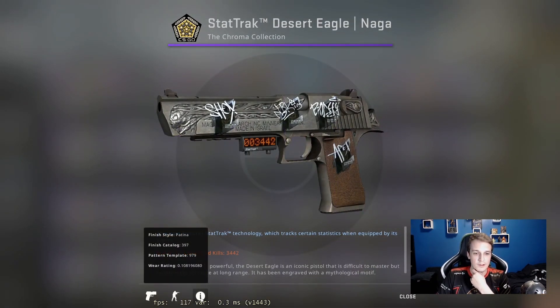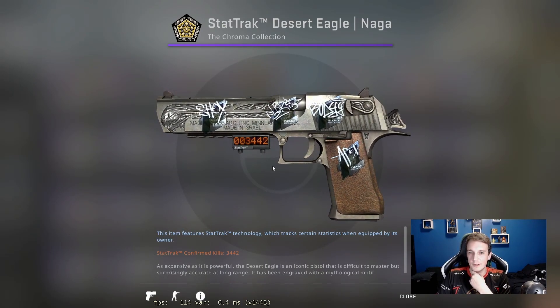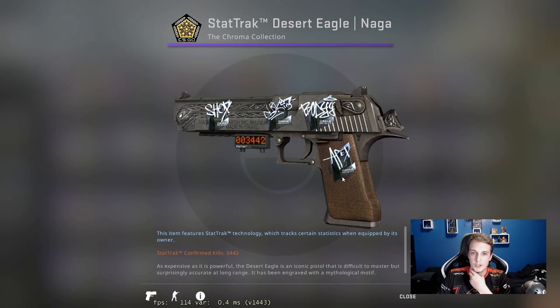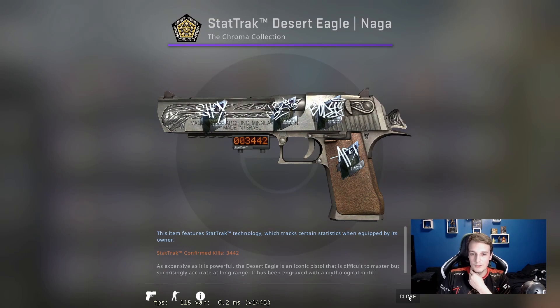Now to some less notable skins — we're down to the purples. There's the StatTrak Desert Eagle Naga with a 0.10 float. I can see quite a few kills on it. I bought this off the market and it's got some foils from the ELEAGUE Boston Major — it's a real French deagle and you can't beat a French deagle.